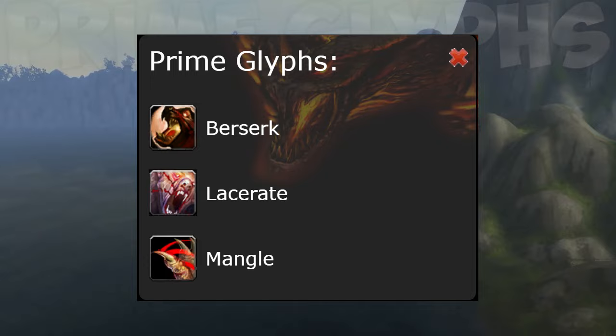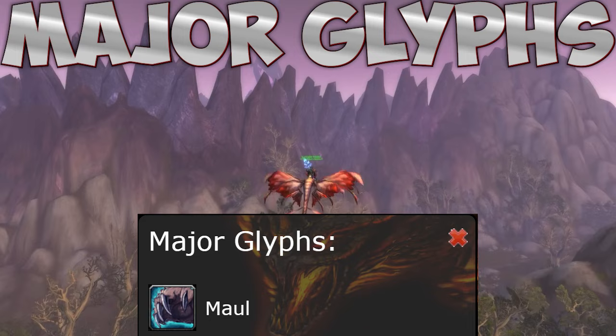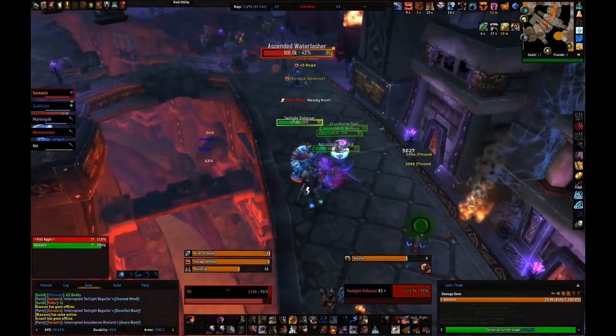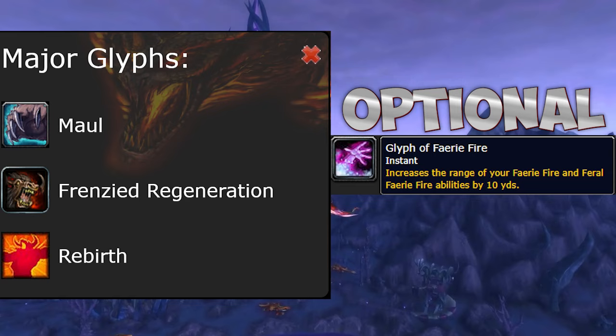Major glyphs are harder to choose as none of them are particularly strong. We always take the Glyph of Maul because it is a free cleave. For the other two major glyph slots you have three equally situational options: the Frenzied Regeneration glyph turns the ability into a 30% healing received buff — amazing in raids but useless in dungeons. The Glyph of Rebirth gives your battle rez a full HP heal, which every raid will want.